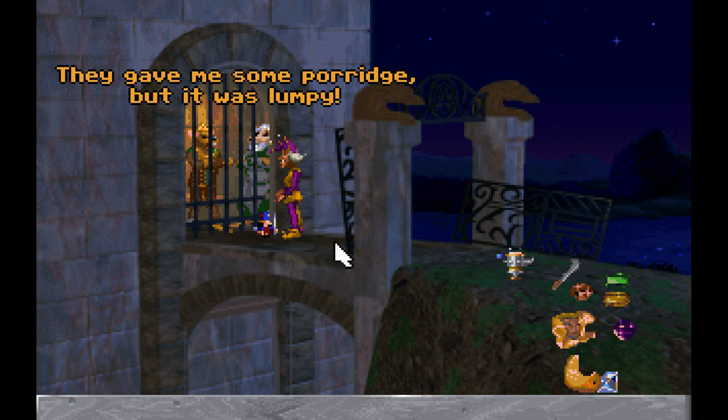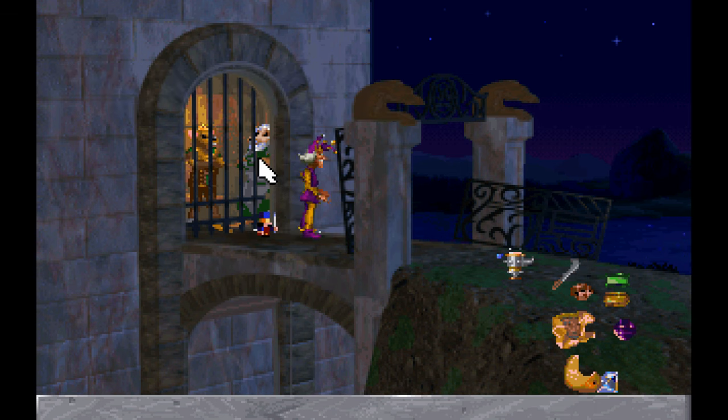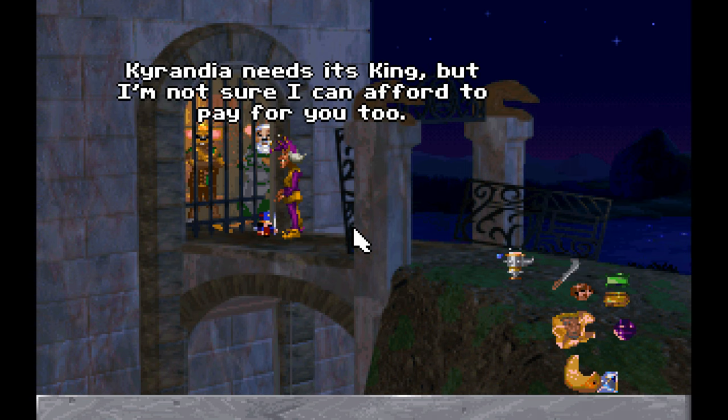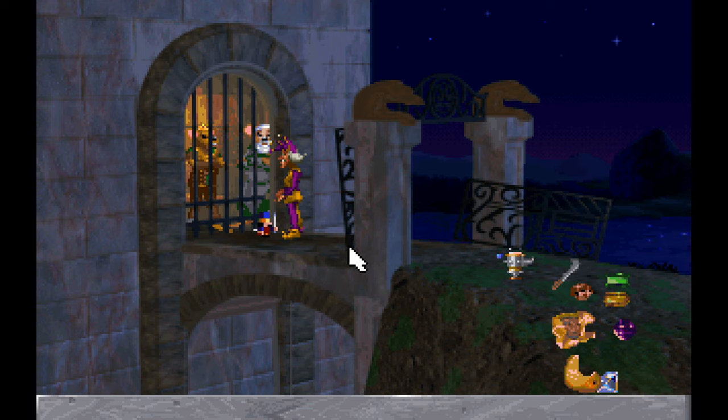They gave me some porridge, but it was lumpy. You spoil hide like this. How'd you get locked in here? I must be released. Carandia needs its key. I feel like this is not supposed to be the case — he said 'hey, over here.' Why?